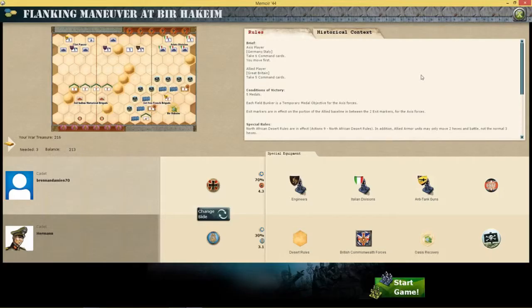Hello, everybody. This is Damien Plays Memoir 44 Online, and this is Mission 32, Flanking Maneuver at Bear Hakim.